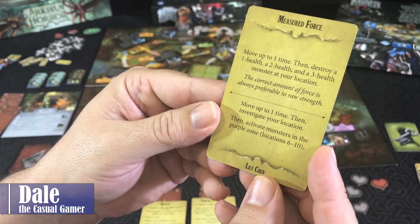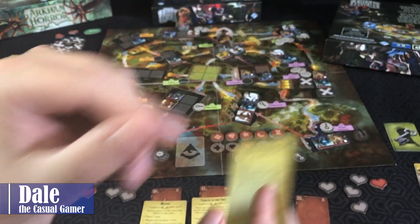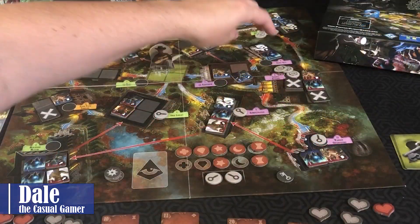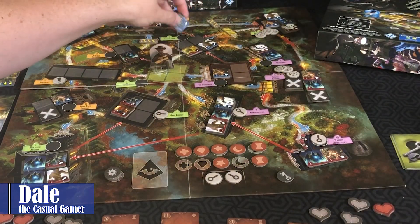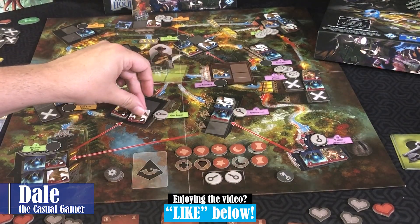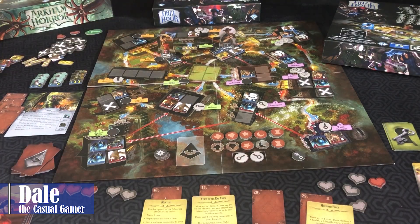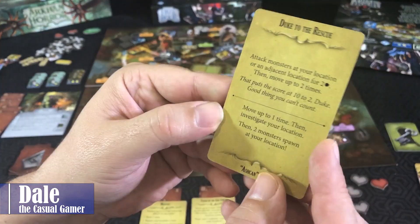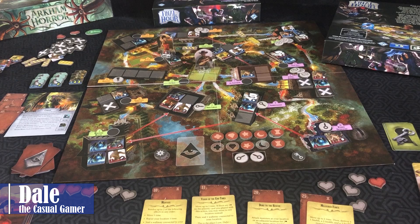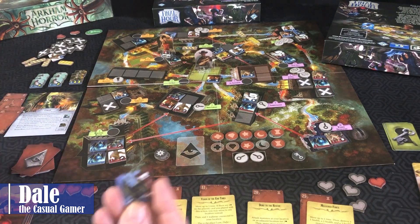Hoping the next cards aren't too bad: move up to one time, then investigate your location, then activate monsters in locations six through ten — the purple zone. Not a great spot to investigate, so we'll just move back to the quad. Blue moves to this space, then to the next space. Red guys move this direction then back up. Down here nothing happens. That was Lily's turn — she'll just move to the athletics facility. For Ashcan: move up to one time and investigate, then two monsters spawn at his location. Only one in the bag, so we get a blue wrecker, then put the rest of the monsters back in the bag and get a red wrecker.